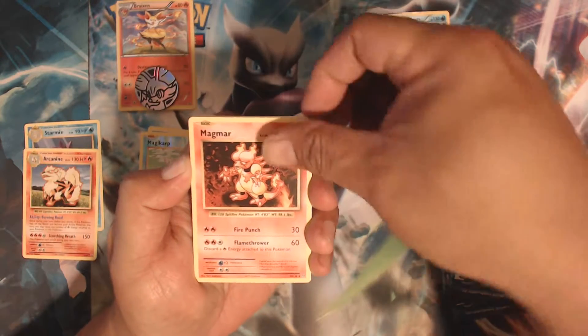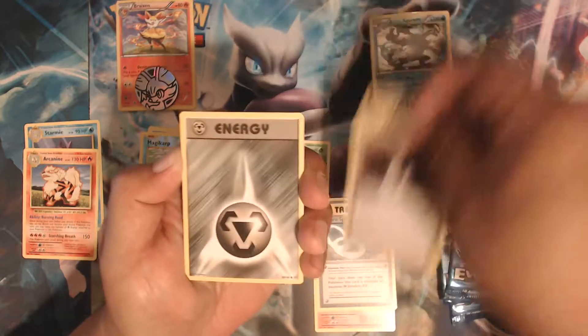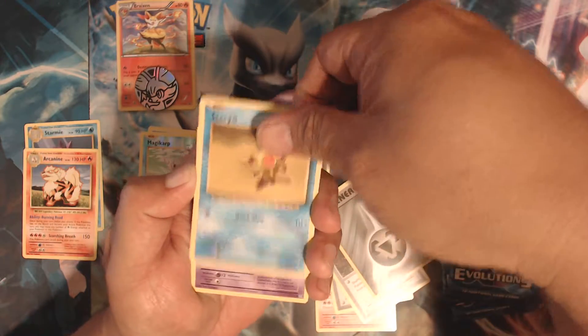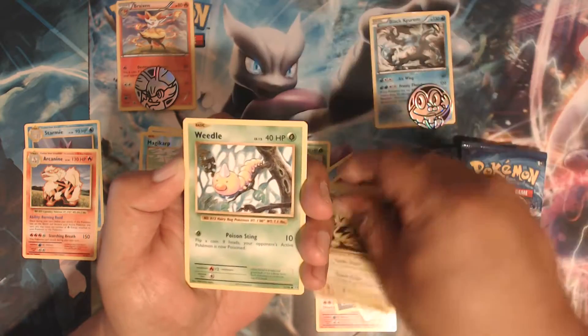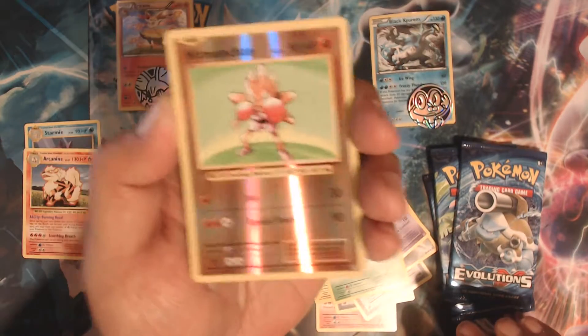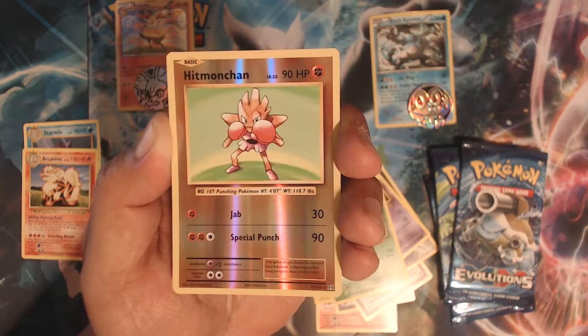So we have Magmar, Slowbro Spirit Link, Brock's Grit, Steel Energy, Starmie, Drowzee, Electabuzz, Venonat — there we go. That is a rare that hit my chin.